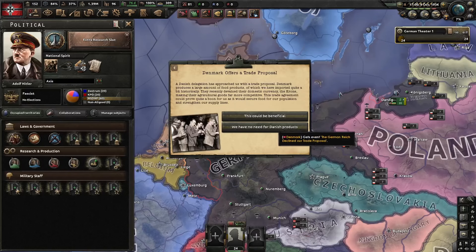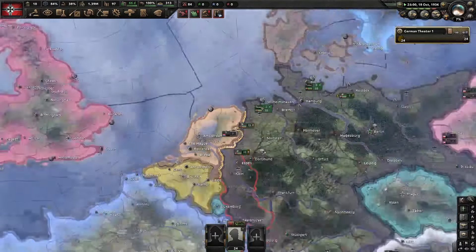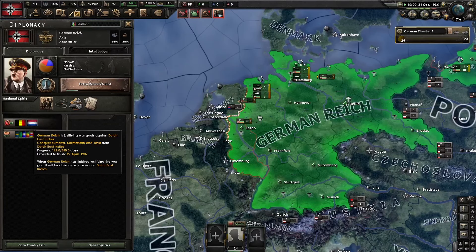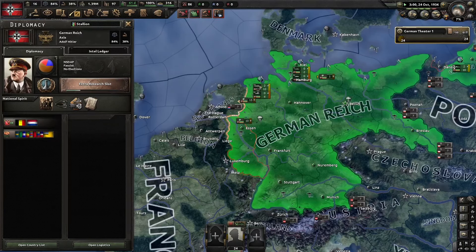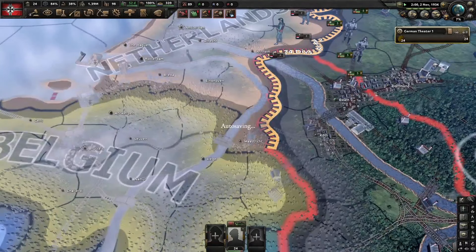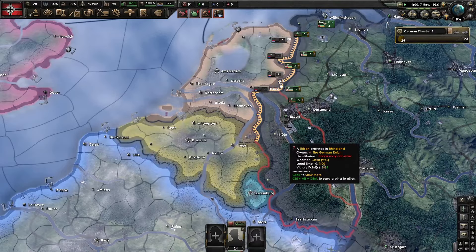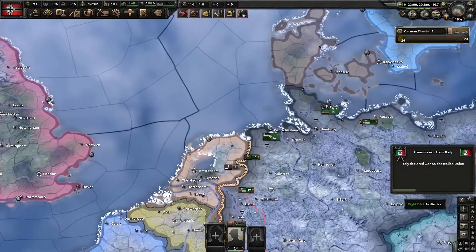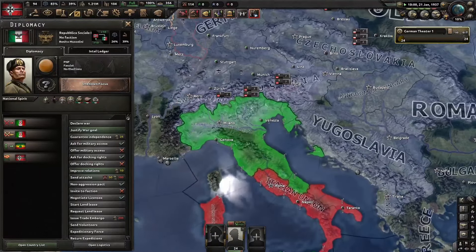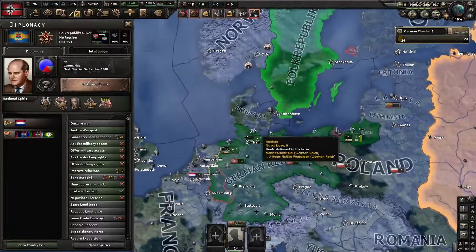I don't vibe with fascists, honestly. I would like to hire the backroom backstabber. The plan is very simple: when these two justifications are done, I'm gonna declare on the Netherlands and Belgium, then start justifying on Luxembourg. I'm not gonna cap either of the two immediately — I'm gonna try to time the capitulation of all three nations so I can annex them two or three days before they can join the Allies. Italy is probably gonna turn communist, France will likely become communist as well, and I'm gonna get my ass handed to me.